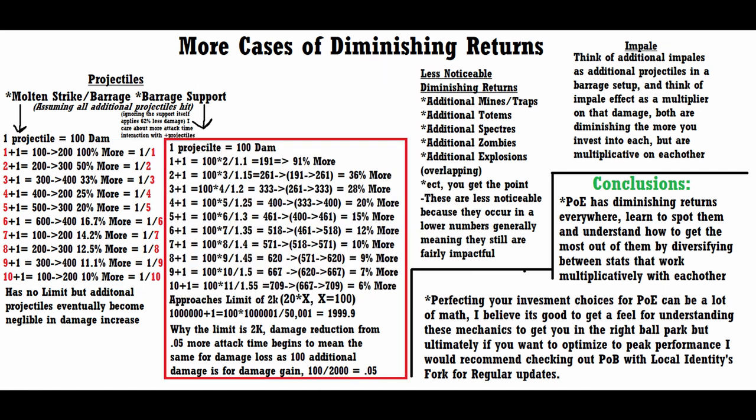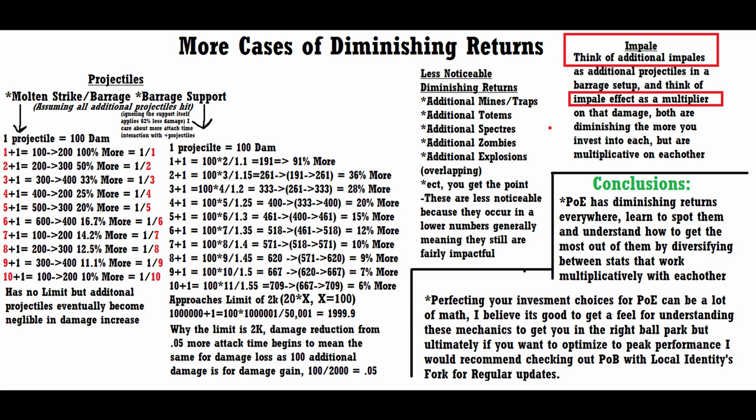What's even more interesting is barrage support — something that adds a downside to getting more projectiles, giving you 5% more attack time. This makes each additional projectile give less and less benefit while also instituting a hard limit on the damage that can be created from adding projectiles to the build. An interesting additional item example is impale, because it has its own multiplicative modifier known as impale effect. Although this modifier has diminishing returns, it's part of why impale builds can scale their damage so well — it's just another stat they can invest into to get closer to a multiplicative result rather than an additive result.